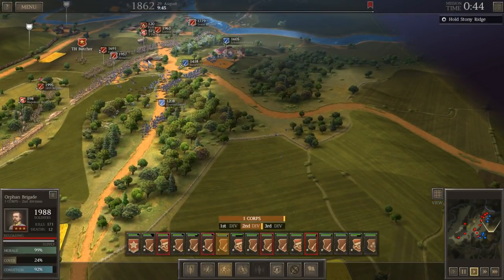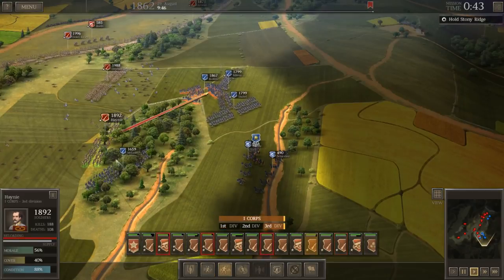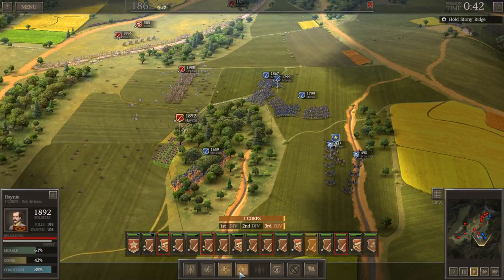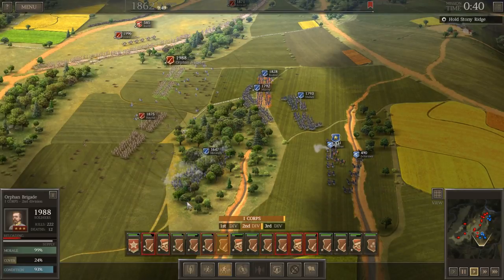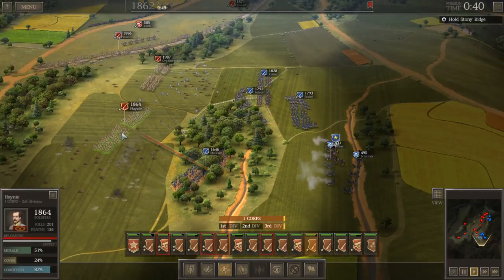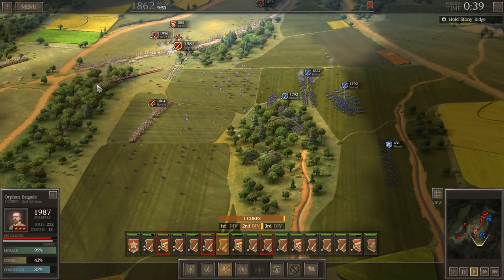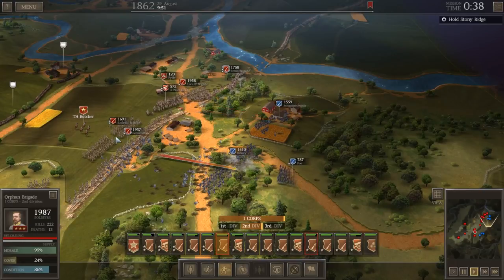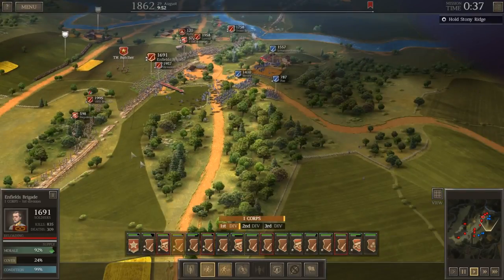The retreating Texas Brigade is taking worse punishment than I'd like, especially with Enfields. I didn't see McLean over here — he's in cover, not really. Let's retreat. Maybe they'll charge forward and take some bait. Otherwise, we'll just pull back to this wood line where we've got better cover. They're not really taking the bait; they're not really coming after us.